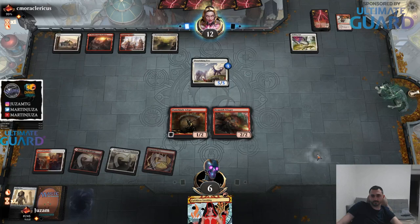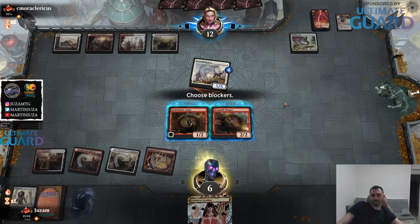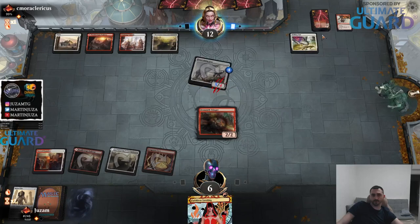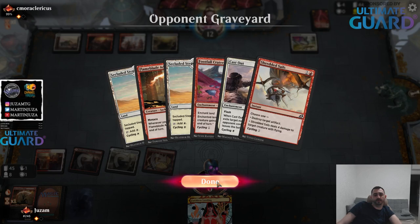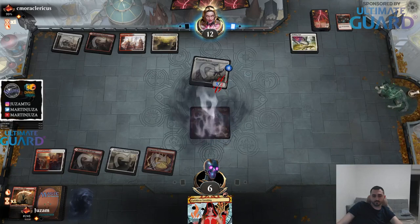Faithless Looting is also kind of strange in this deck - it's good in the good draws with Hollow One, but if you don't draw Hollow One it's just card disadvantage. All they need to do is cycle and then cast Flare.